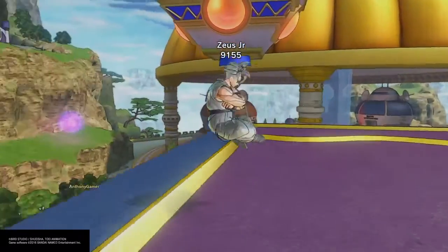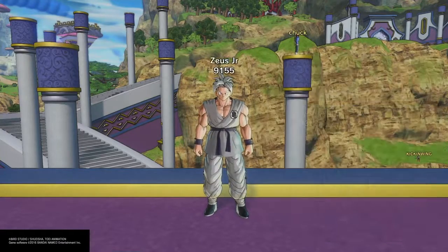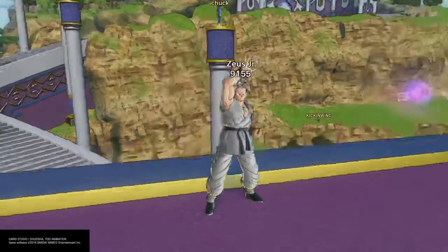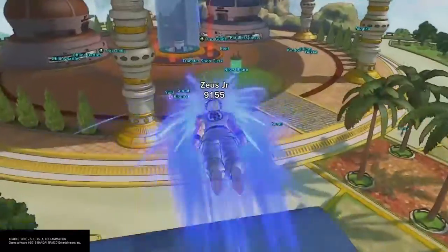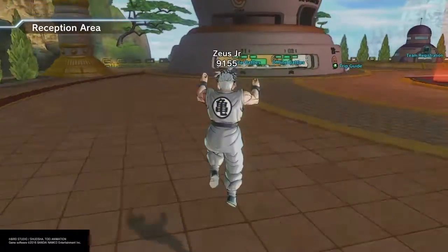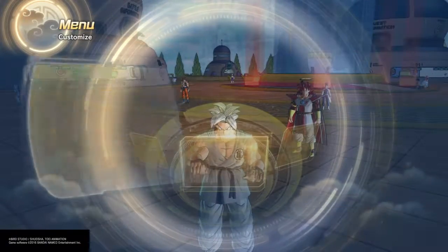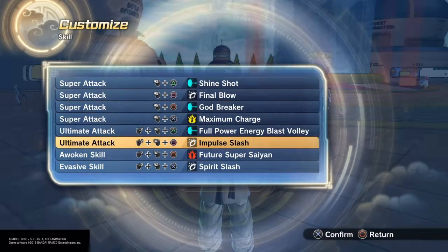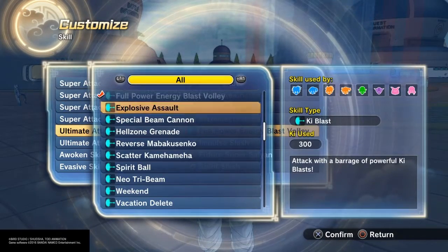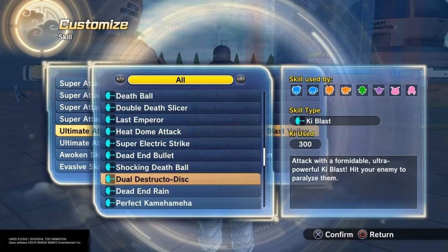Hey guys, Eevee here coming at you with another tutorial. This one is a unique one — I've seen it all over YouTube. This is basically how to become a false Super Saiyan. All you will need is Hell's Flash and Super Saiyan — regular Super Saiyan — basically the two key things. And of course you gotta be a Saiyan.